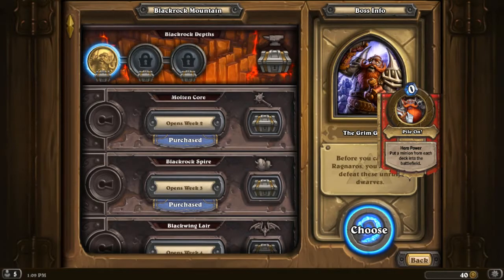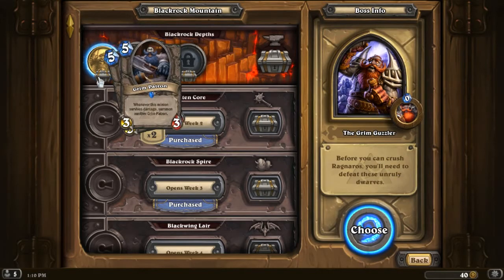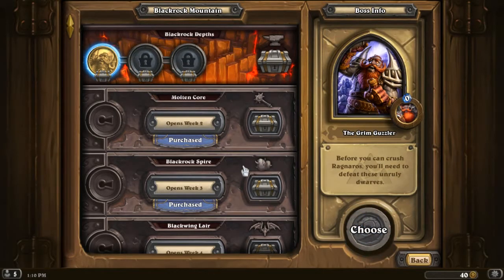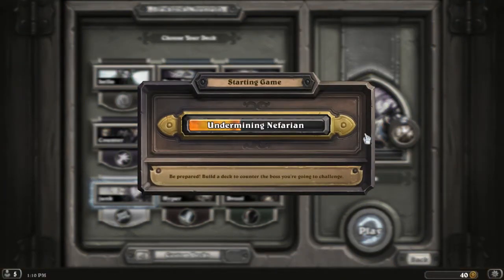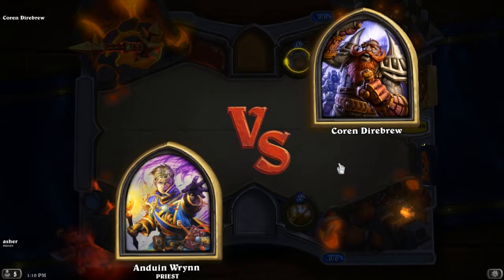The hero power puts a minion from each deck into the battlefield. That's going to be funny. You could get a Grim Patron from this. I guess I will go — you know what, let's be funny. Let's take my Stupid Priest deck. Why not? Because this is going to put a lot of creatures in the field, but this deck's kind of funny.